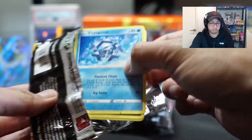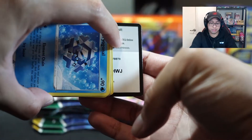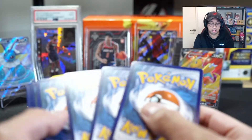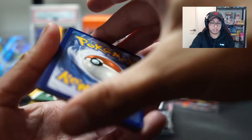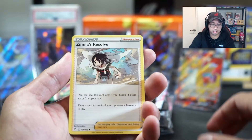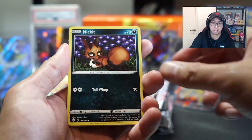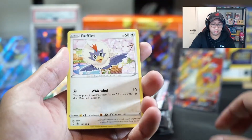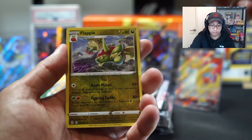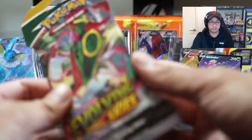Here we go — I did have a peek at what that card was. White coat card and we had a code card. Something there — Copycat. So yeah, Celebrations out really soon, really excited. We've got a Flat Ball and a Garbage V. Next pack.